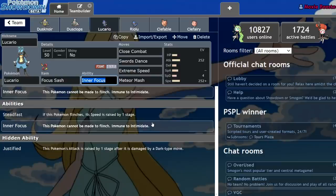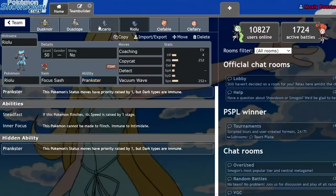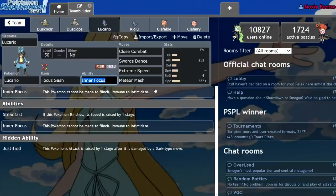Lucario loses Prankster, though it gets a pretty good ability in Inner Focus. Before we get into that, I'm going to talk about the wrong way to use Lucario. In my opinion, Justified Lucario is just a spit in the face to Cobalion. Cobalion outclasses it in so many ways, especially with Max Airstream bulk and the tools it has at its disposal.